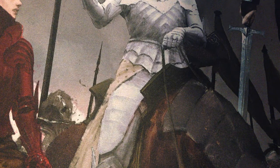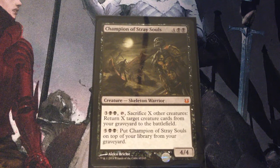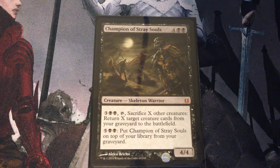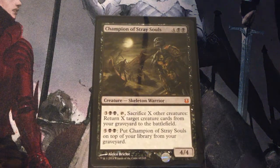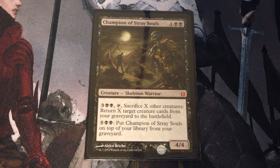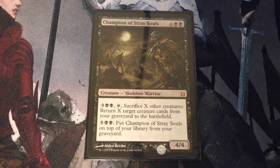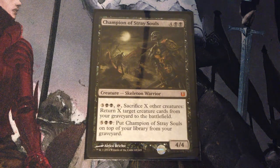This next card doesn't fall under Alicia's rules for bringing back, but is a way to trade in some of your less good stuff for some better stuff, including tokens. It's Champion of Stray Souls — six mana for a 4/4 skeleton warrior. Pay 5, tap it, and sacrifice X other creatures. Return X target creature cards from your graveyard to the battlefield. We're supposed to get a lot of things into the graveyard, and of course these ones we sacrifice to the champion can be brought back with Alicia.